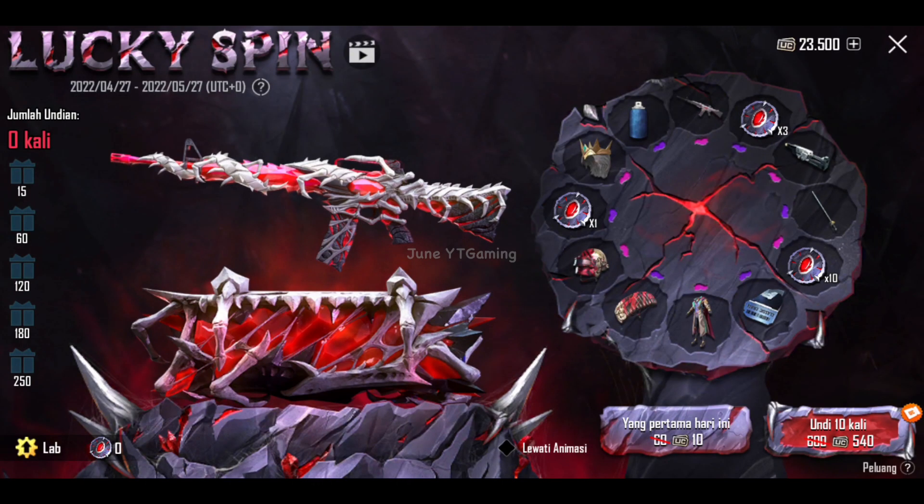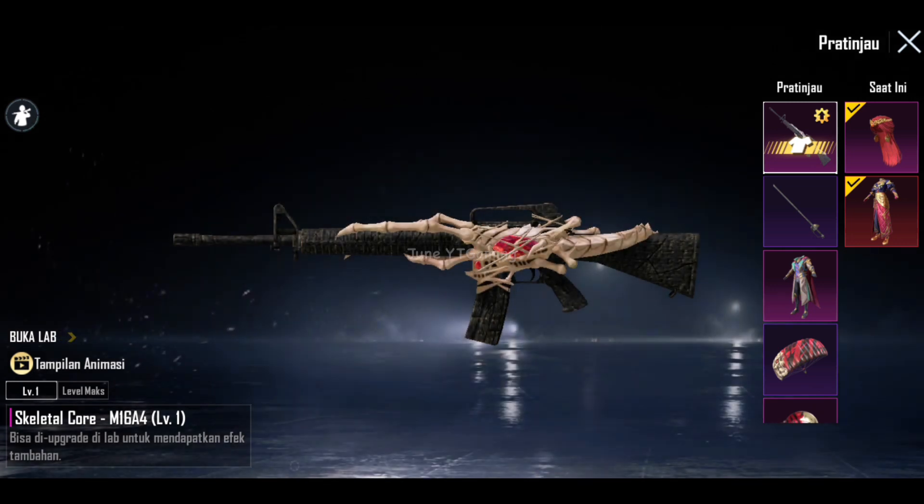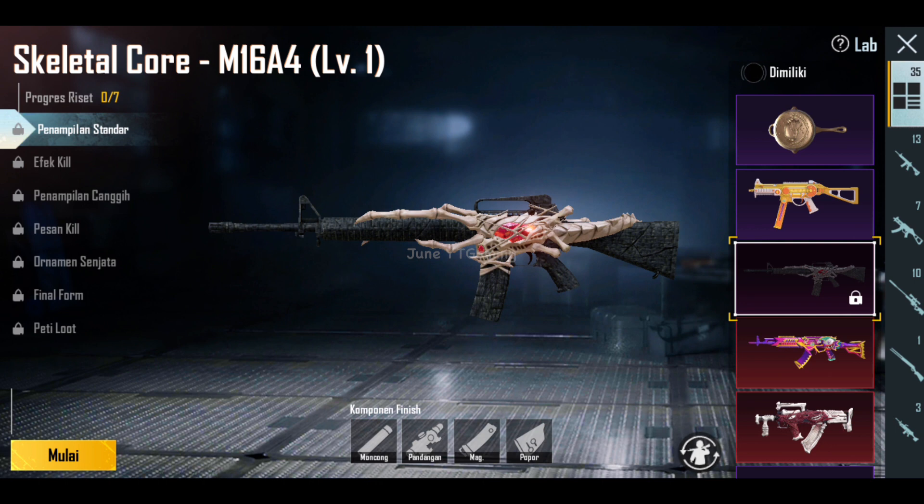Karena merah darahnya dari M16 udah merekah banget, aku langsung jadi pengen bahas apa aja nih hadiahnya yang ada di M16 Skeletal Core ini. Tentunya yang pertama ada weapon-nya dong, Skeletal Core level 1-nya. Menurutku udah bagus guys, dan permatanya itu udah shining. Cuman ketutupan aja sih sama akarnya. Untuk M16 Skeletal Core ini aku bener-bener suka sama konsepnya, unik dan bagus banget.